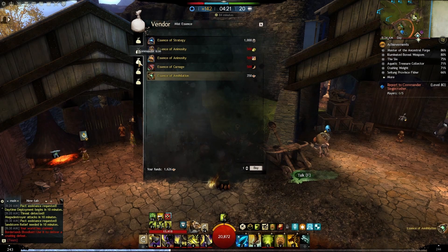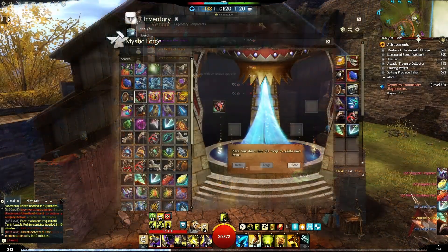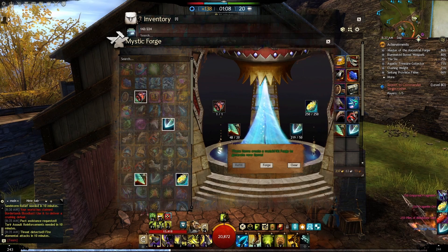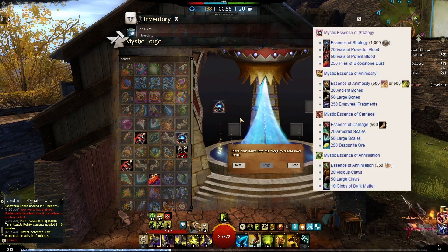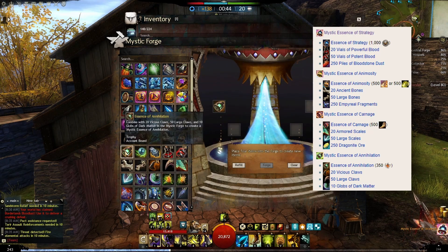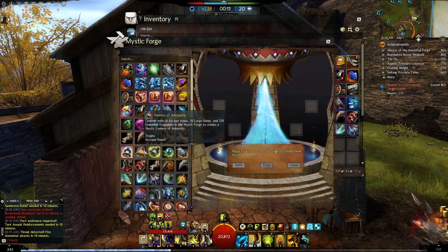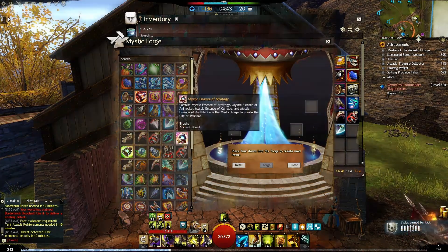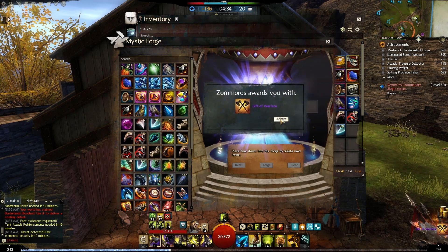While you are there, you can also buy one Mist Pearl and one Mist-Enhanced Mithril — if you can afford them at that moment. Now combine each essence you just bought in the Mystic Forge with some other crafting materials to create their corresponding mystic essence variations. The exact amounts of required materials are on screen now. Once you have acquired the four mystic essences, throw them again in the Mystic Forge to create the Gift of Warfare.